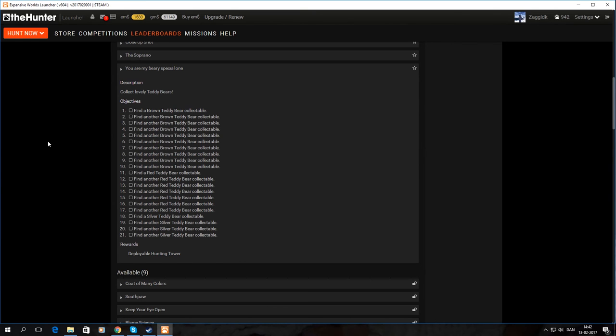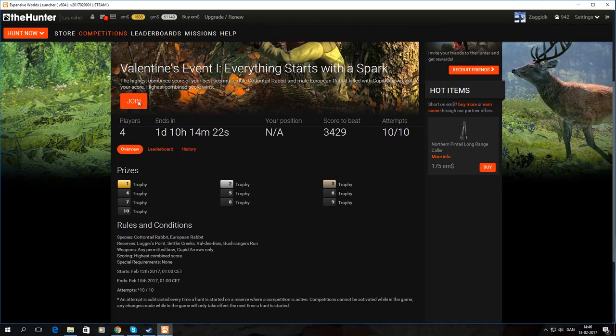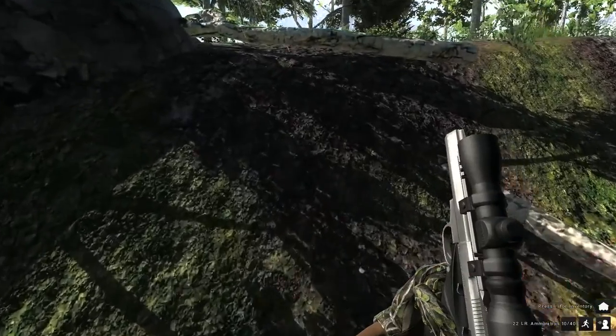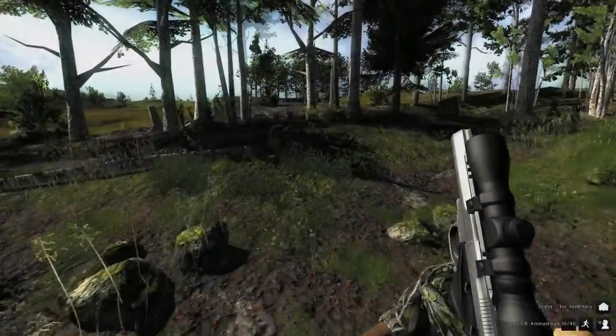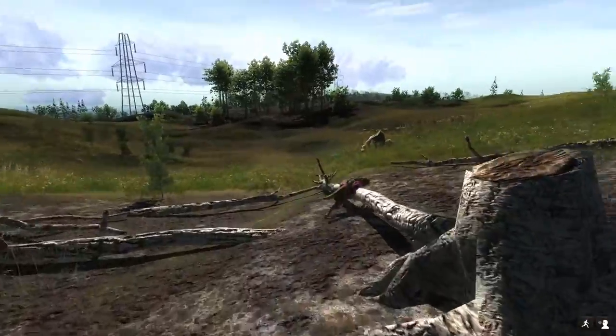It seems like we're going to be on the hunt for some teddy bears. Let's get in the game and see if we can find any — we're also going to be joining this competition. I started my hunt at the tent around the middle tower on Lockers Point, and from here we're just working south.